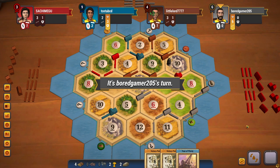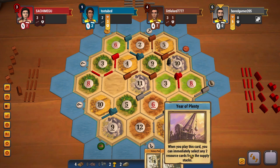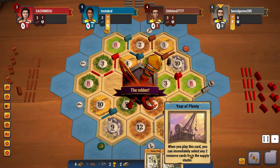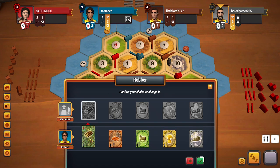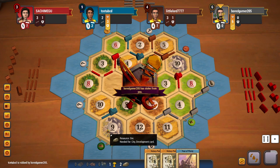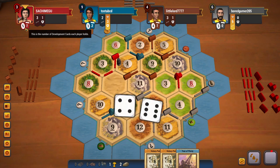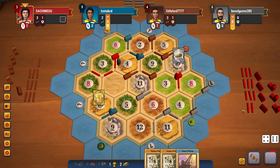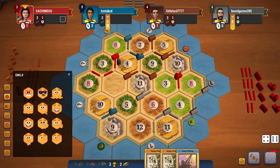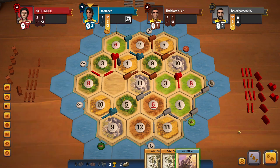I just need another settlement or a city, and with the help of year of plenty I believe I should be able to win the game pretty soon. I'll give away all my wood. The 9 ore gets blocked, and should be stealing from me — and that is completely okay as long as red doesn't roll a 7. I will be able to win the game. A 10 rolls — that's just GG.